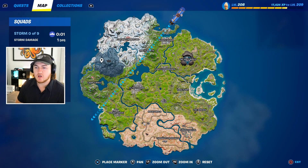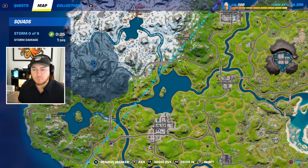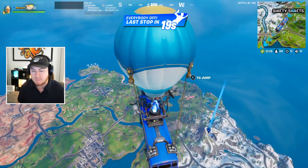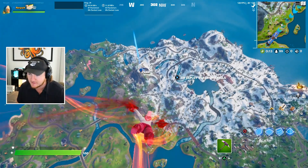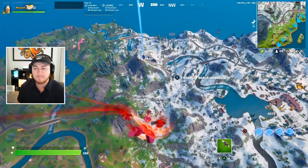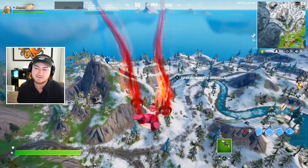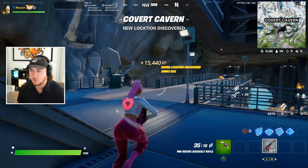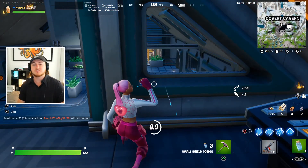First things first, we're landing at the brand new point of interest. The map is grayed out — it's a brand new POI called Cobra Canyon, the new base of operations for the IO who are going after the Foundation and taking over the Seven. There's a brand new boss with a vault key card and a mythic weapon: the mythic Stinger SMG, which sounds absolutely insane.